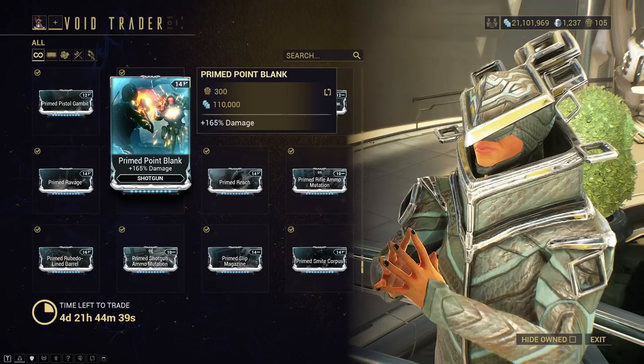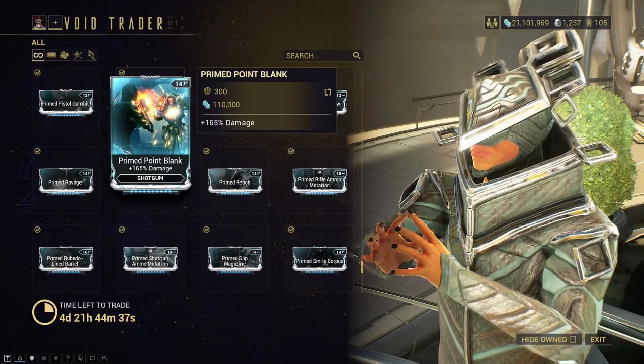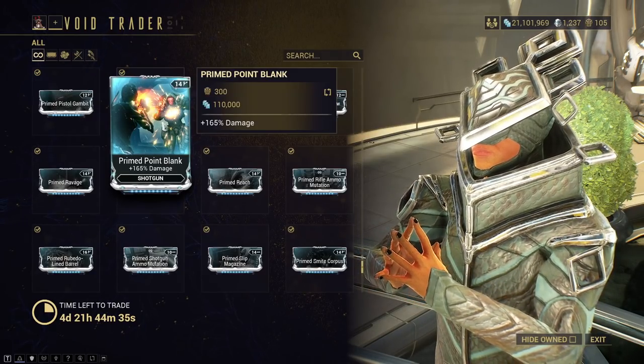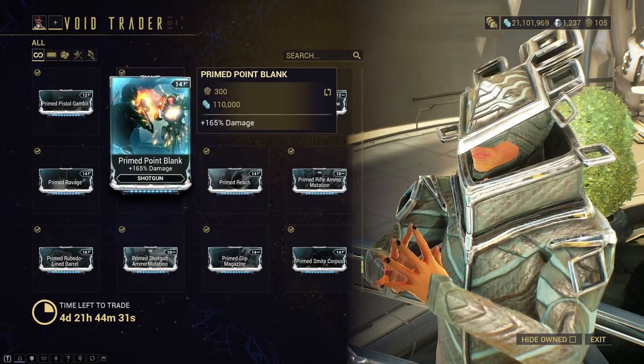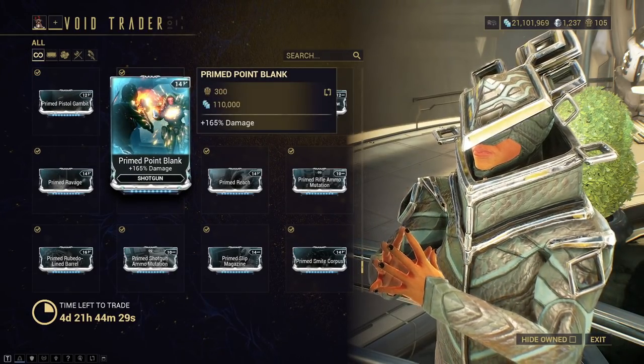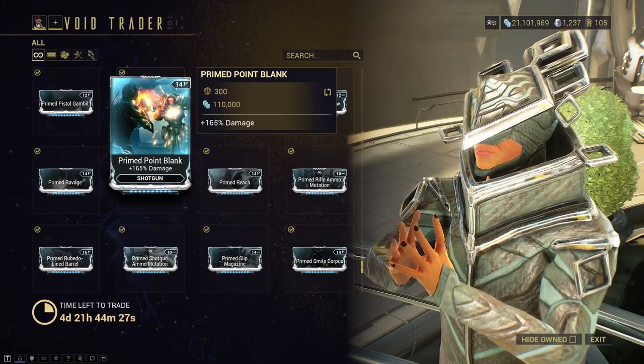Primed Point Blank — Shotgun Damage. This is less useful these days, but still useful, so I'd definitely pick this up. I would just pick up all of the damage mods. Throw this on with your Galvanized mods and you'll do a ton of damage — this is still good.